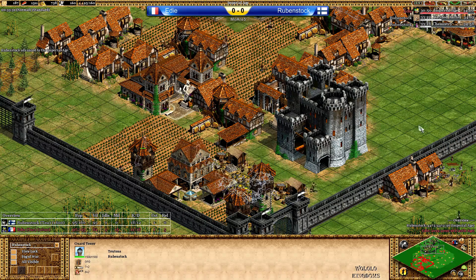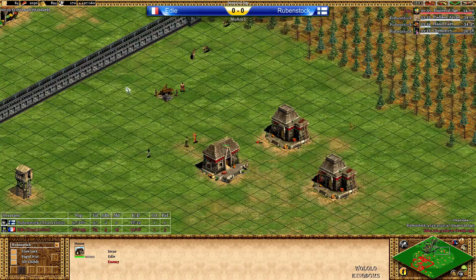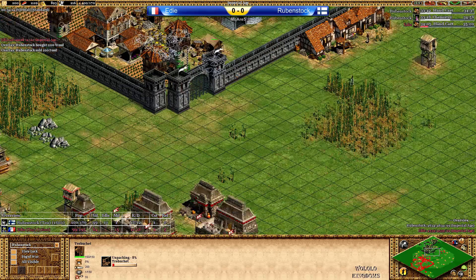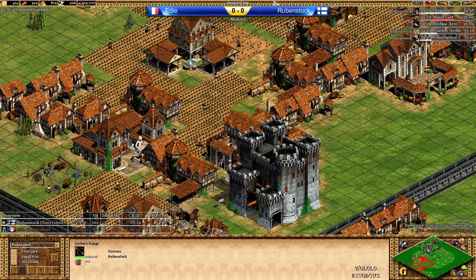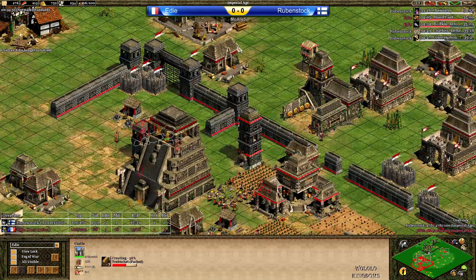Garrisoned Tower actually done by Rubenstock — didn't even see that. Ballistics armor and Chemistry coming in, Handcanniers also on the way. Eddie now going with a Monk on the right hand side — I guess he converted a villager that was about to build an outpost. First Handcanniers coming out to hit the siege workshop or barracks possibly. Eddie also advancing to Imperial Age. Rubenstock is waiting for the Chemistry to finish.